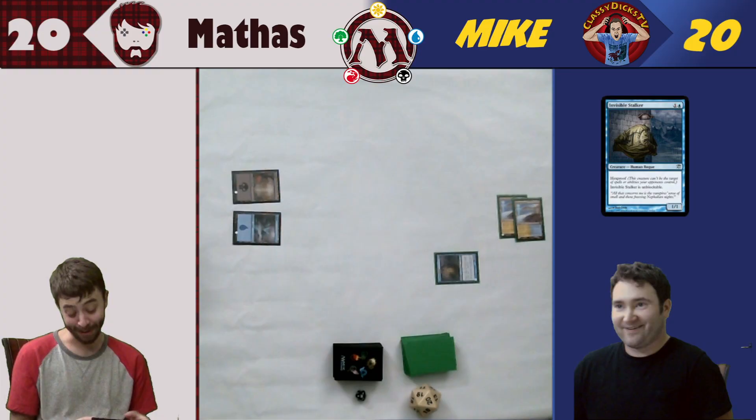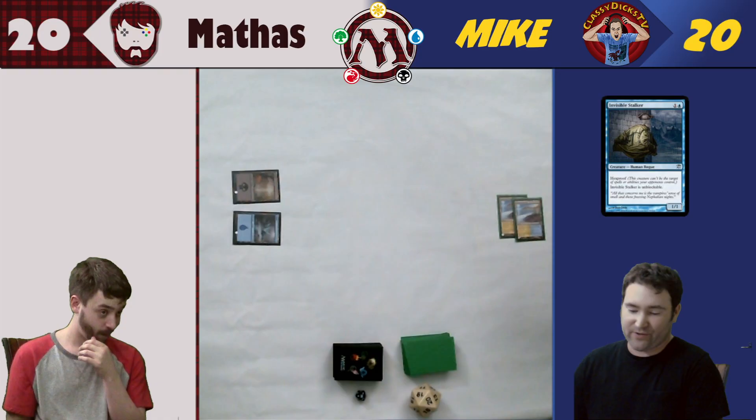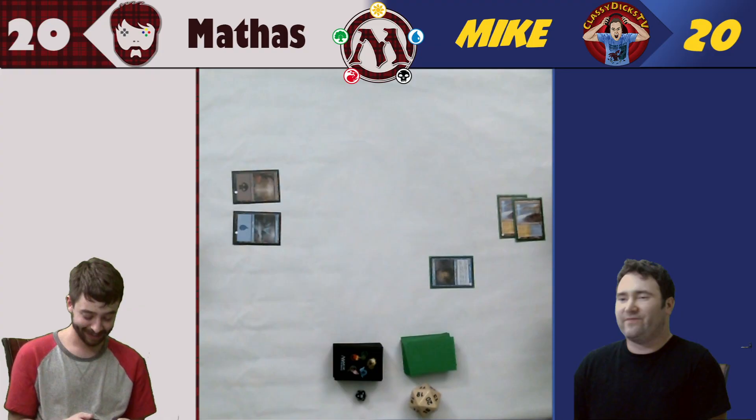I like the whole lot of nothing you're doing over there. I'm going to drop a second Seachrome Coast and attempt to play an Invisible Stalker. So the game's about to end. The Invisible Stalker is a 1/1. He is hexproof, which means he cannot be targeted by anything you control. And he is also unblockable. But he's a 1/1. My cutting did nothing.